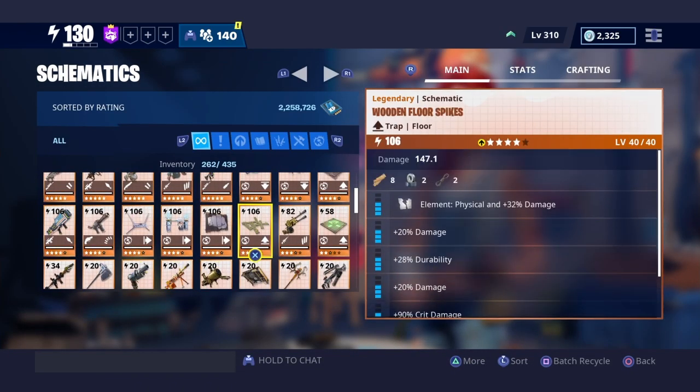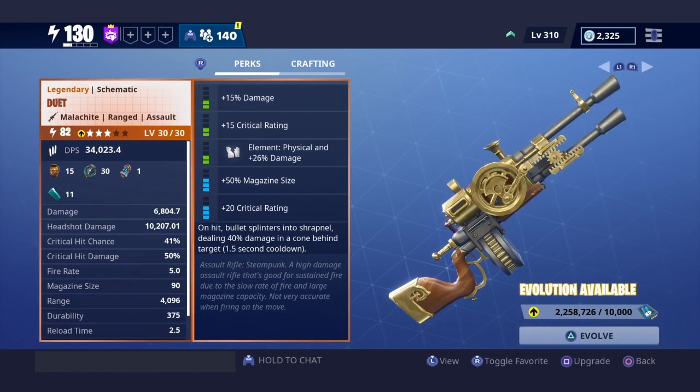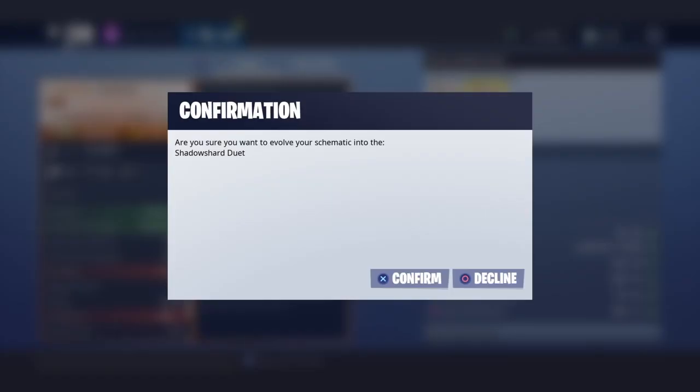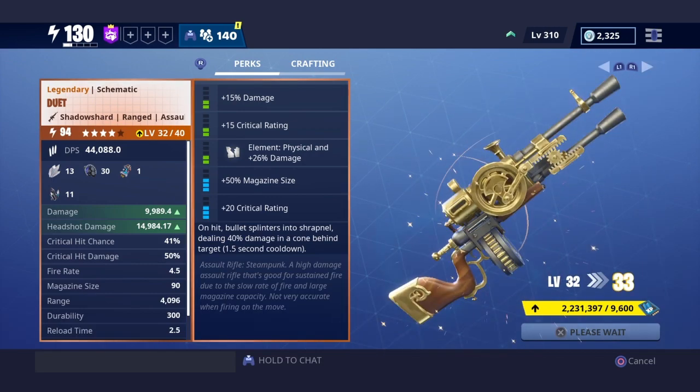This was just a quick video because someone was asking me why they should put their gun to shadow shard and not obsidian — don't make this mistake. When you click on evolve, don't confirm right away. Click evolve and make sure you go to the right side, because sometimes you're upgrading fast and you forget to shift right. Make sure you go to the right and then click confirm.